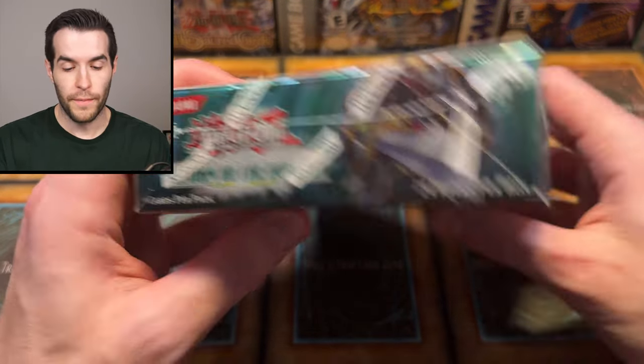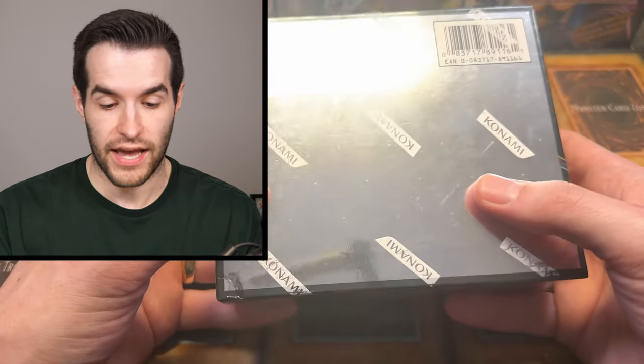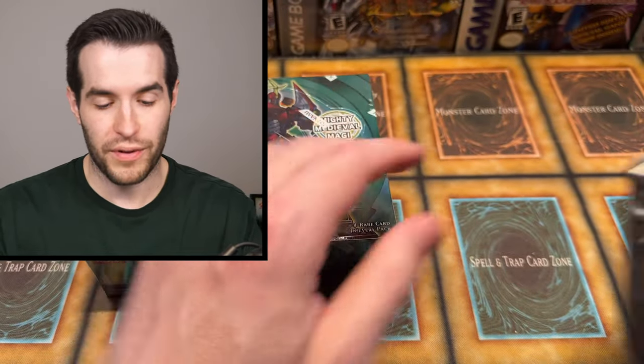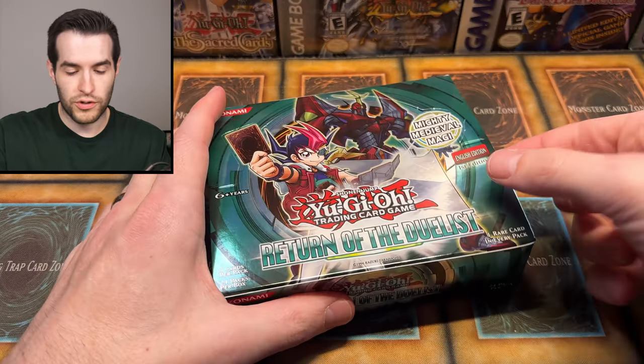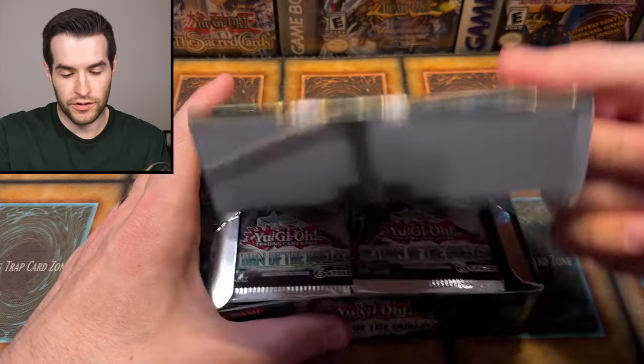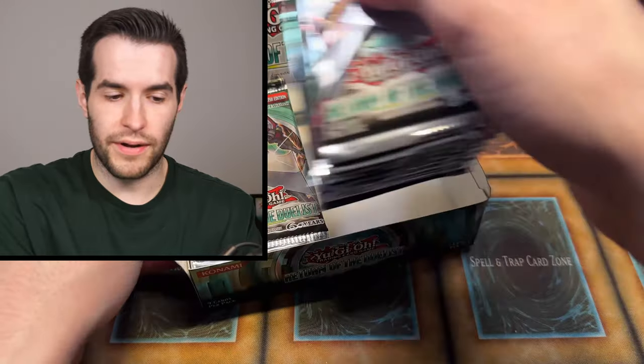Let's take one last look. I don't think I've ever opened a full booster box of this before. We've opened special editions, loose packs, and pulled ghost rares, but never this booster box. I've never pulled a lot of the cards in here, like Spellbook Magician of Prophecy ultimate rare, which is one of the best cards in the set. Devin, good luck — hopefully we can get you the ghost rare, a secret, or an ulti all in the same box.